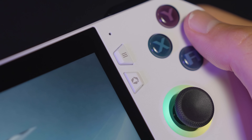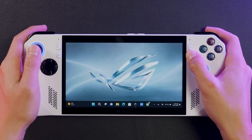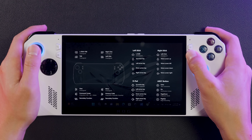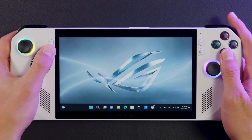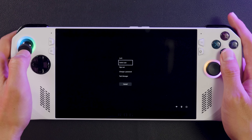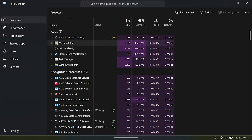This button on the right of the RG Ally will show and hide the Armory Crate interface instantly. And here's a little bonus tip: pressing and holding this button will show a cheat sheet with all your desktop controls. Pressing and holding down this button will bring up the Control-Alt-Delete menu, where you can open the Task Manager and force quit a program if you need to. But this shouldn't be a common occurrence — it's just there if you need it.